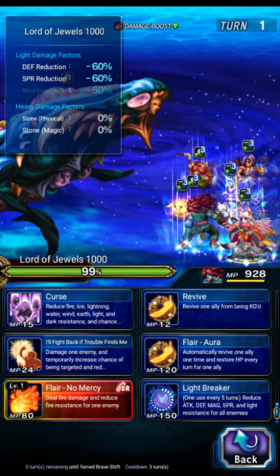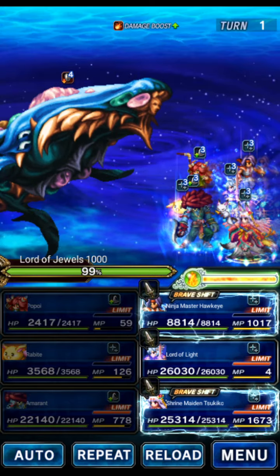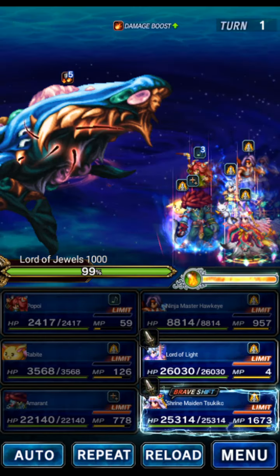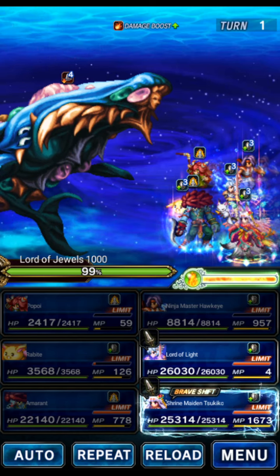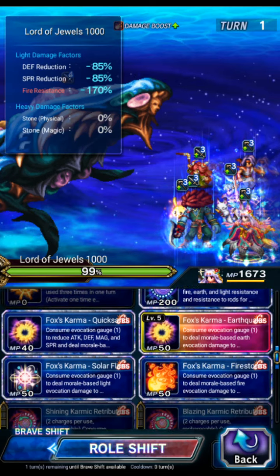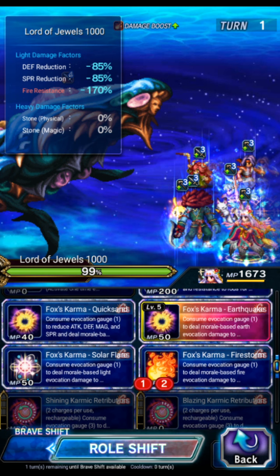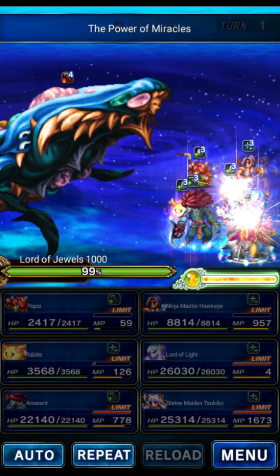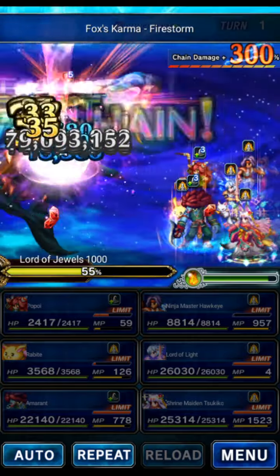Amaranth is classified as a breaker - I gave him the breaker material I own, which is the Light Breaker. Unfortunately that's the wrong element but it is an 85% break for turn one. Hawkeye will do a Fire Imperil for us, slightly better than what we could get from an Esper. Then we're chaining Sukiko - Lord of Light will triple Bolting Strike wearing a fire weapon, and Sukiko will triple Fox's Karma Firestorm. Earth skills would technically be better but I don't have an earth weapon for Lord of Light, so we're going with fire.